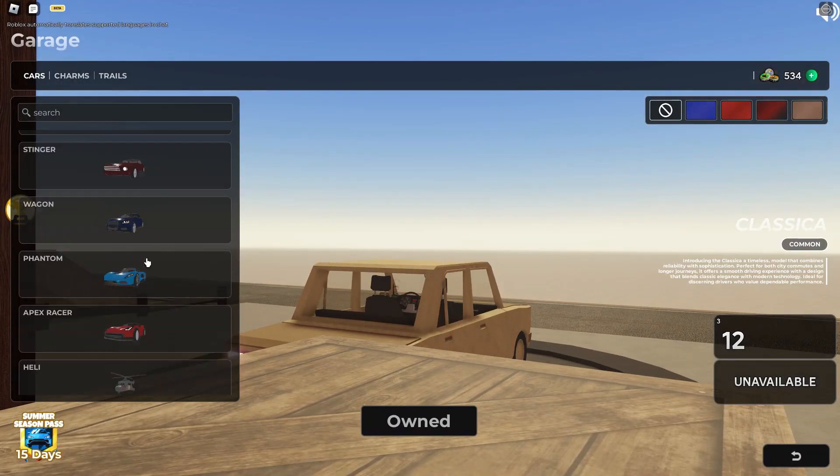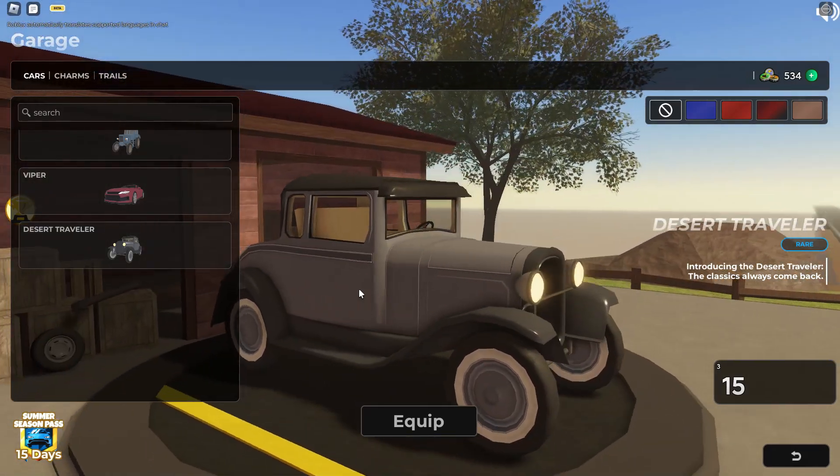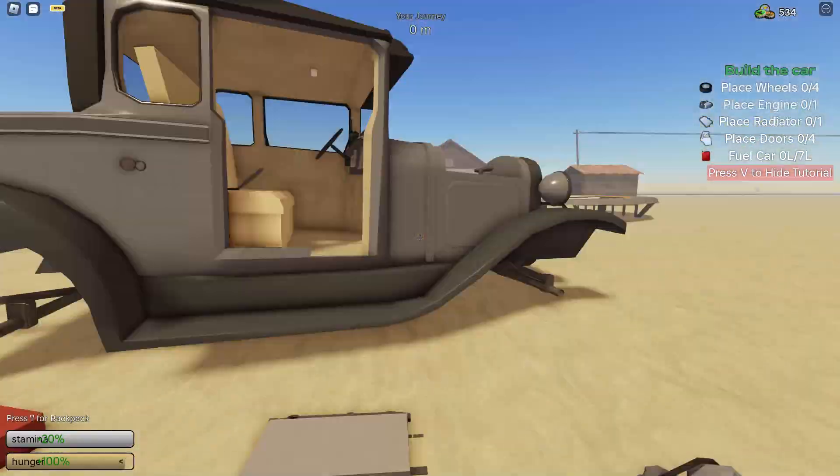This is the car that you will be getting. It's called the Desert Traveler and it looks like an old car. It's time to build the car.